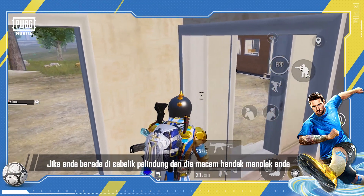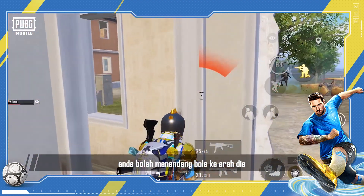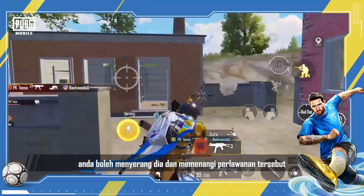You're behind cover and he's about to cut you, or he's pre-firing your door or waiting for you to peek. You can kick the ball towards him, and in the time that the ball throws him off balance, you can peek him and win the fight.